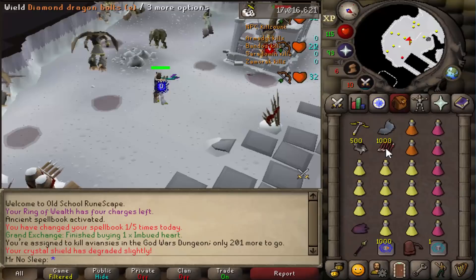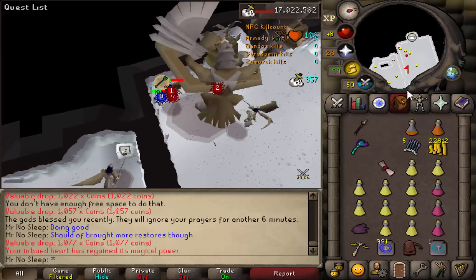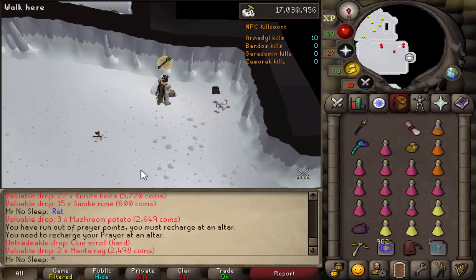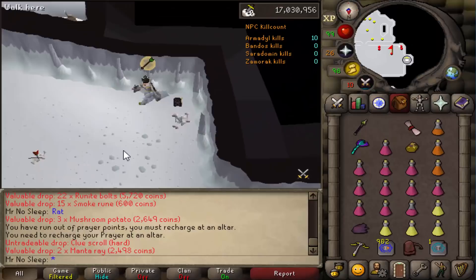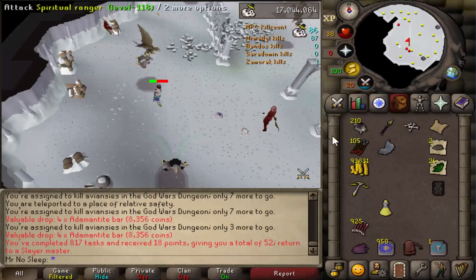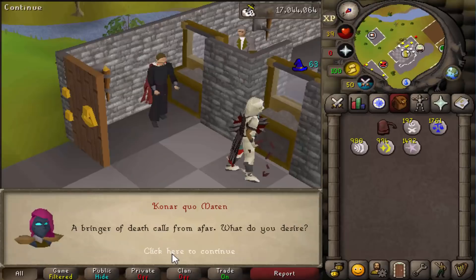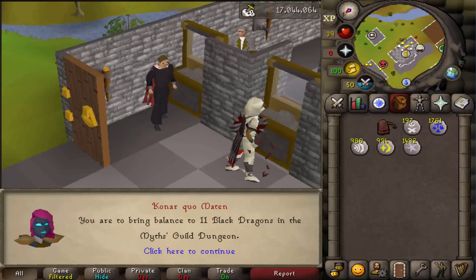To start off, I had zero slayer points and my first task was Drakes - not too excited since I'd already made a video on them. We did get a Drake's Tooth, which I missed on video. After that I got an Aviansie task, so I tried out Armadyl since I hadn't been there in years - worst case I'd get some KC. However, I didn't get an Armadyl piece and moved on pretty swiftly without any Konar drops from those first two tasks.